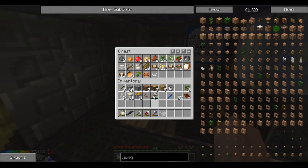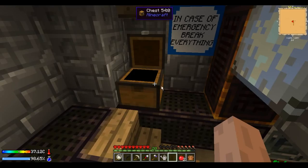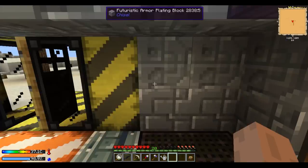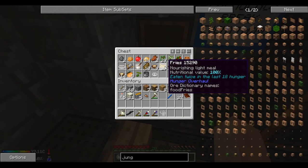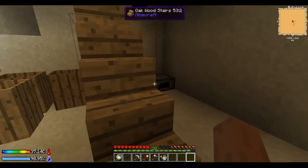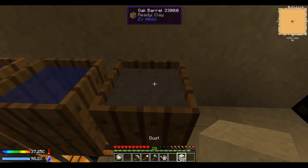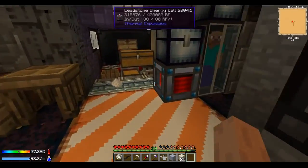I guess we'll just have to get those later for some food. We've got some apples — here's a recipe you can actually do if you have apples. It's two apples, a cutting board, and a mixing bowl. When you put them together, you get fruit salad, which is a really good food source — it's a light meal and restores a decent amount. And then I also have all these fries — fries are just made with potatoes, salt, and bakeware. Bakeware you can get from clay bricks. To get clay, all you need is to find some water and put the dust in the water.